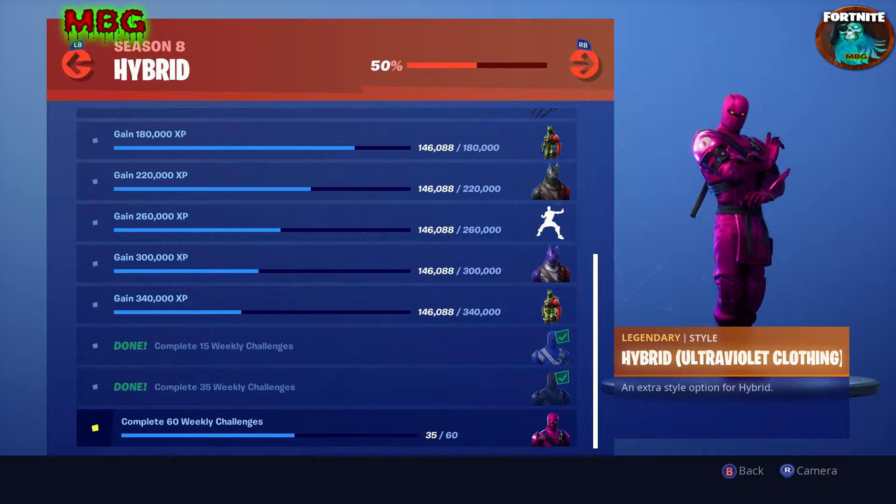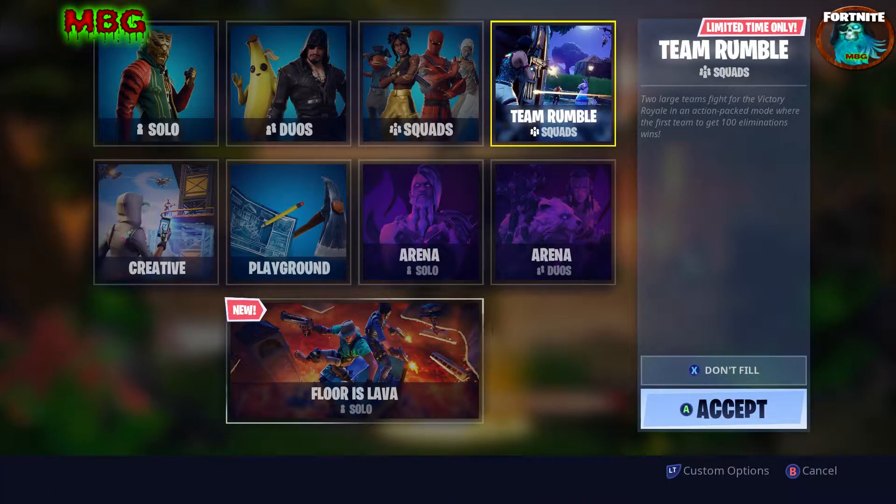When you get to week nine, you'll have to do four of those challenges in order to unlock the Hybrid Ultraviolet clothing outfit for your ninja. So make sure you stay up to date on all your challenges and get them all completed.